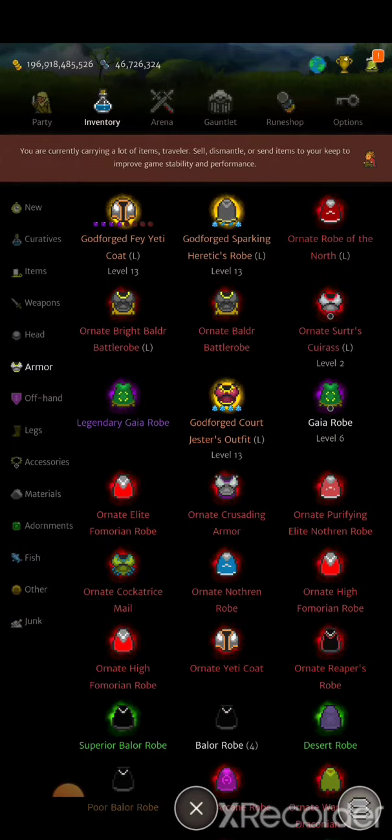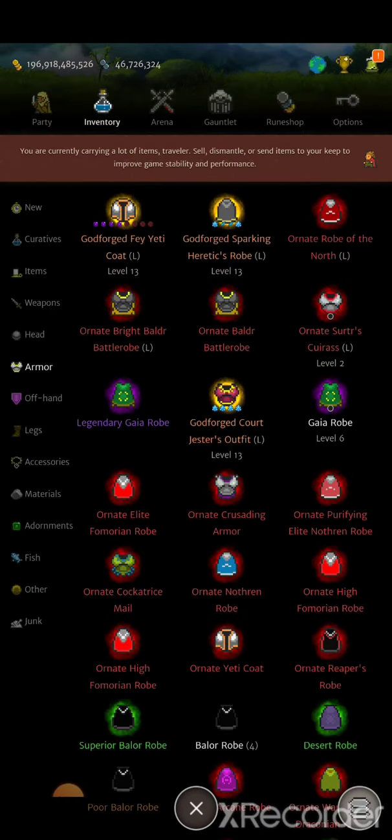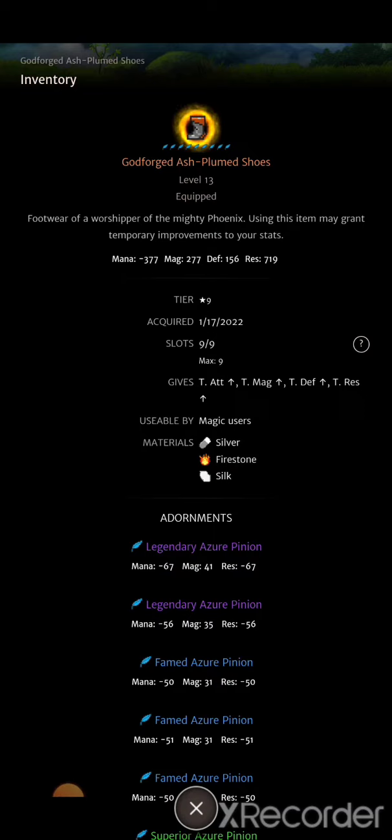What you do need is a decent fae yeti coat — it will protect you, keep you warm, and allow you to have a lot of mana, which means you can use the final horseman adornments. The priority boots from best to worst would be the ash plum shoes for the temporary magic up and the abundance of adornment slots for your azure pinions. These pinions can be replaced by all sorts of pinions, but I try to put as many damage adornments in as possible.